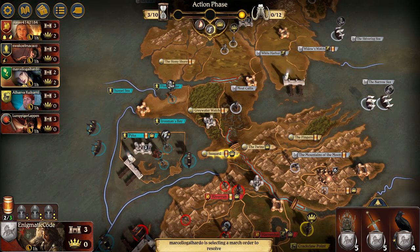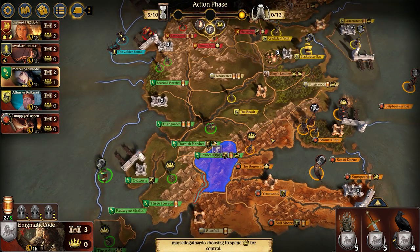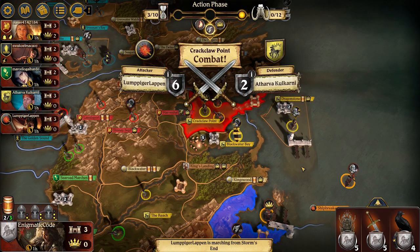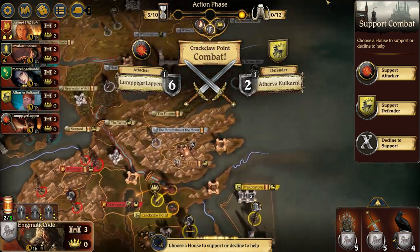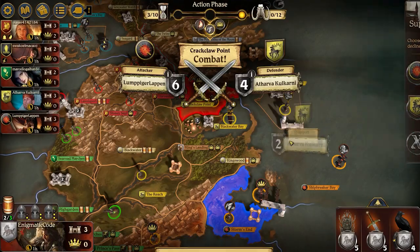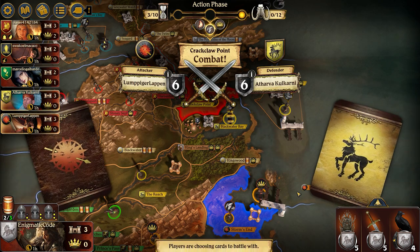Greyjoy is doing the same thing, pulling back from Seaguard into Pyke, leaving Seaguard really defenseless for me. Tyrells moving back out of Prince's Pass, just leaving a little token there. Martell attacking from Storm's Inn into Crack Claw Point. I'm actually really happy about this because I can at least help out Baratheon a little bit from the Narrow Sea — it's only going to be 2, but I'm happy to stave off Martell a little bit.